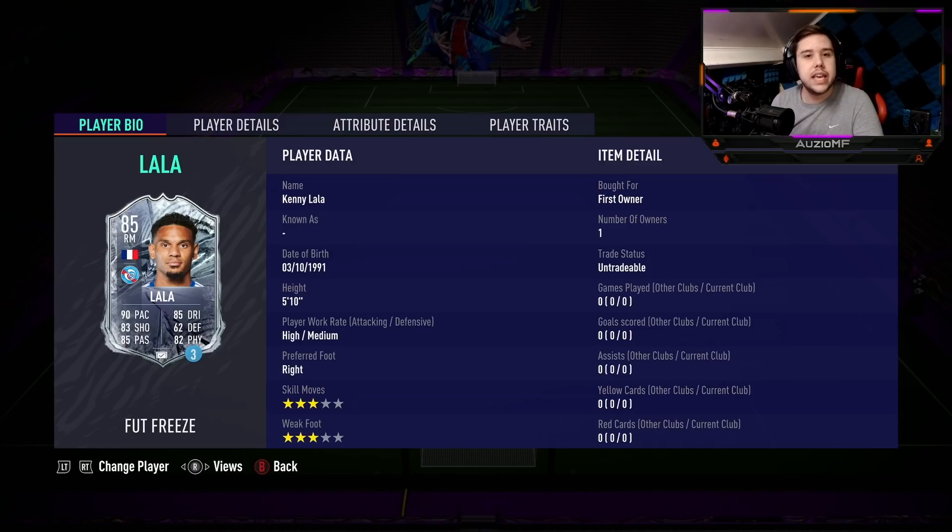Now, the disappointing thing about this card is they kept it 3-star, 3-star, which is something you kind of have to question. Like they have the ability to put this guy 4-star skill moves or at least 4-star weak foot. But they kept him 3-star, 3-star, which is going to be annoying because usually all the meta right mids or left mids usually have the pace and the dribbling, but they also have a little bit of skill moves to their game so they're not too readable. With Lala, 3-star skill moves is going to make him slightly readable.